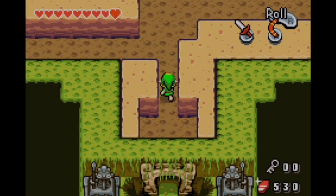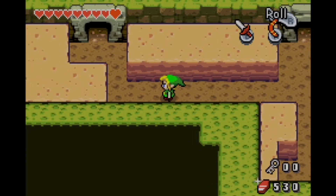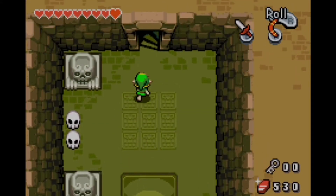This is the 22nd part of our Minish Cap walkthrough, and we're going to start exploring the third dungeon in the game, the Fortress of Winds. And it's by far the best dungeon in this game — well, actually, no. This dungeon is horrible. I think it's by far the worst dungeon in the game.